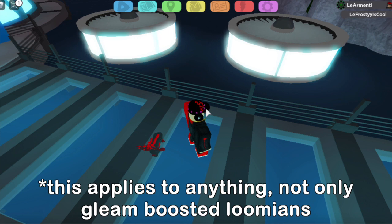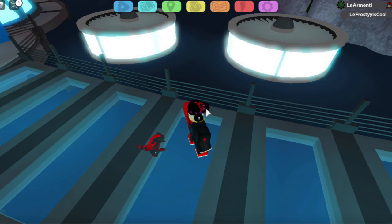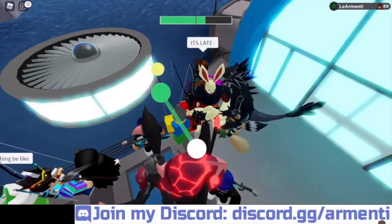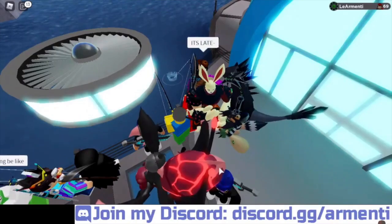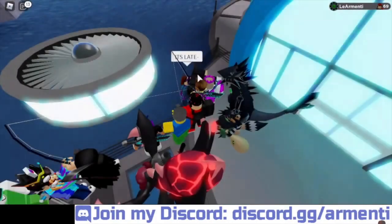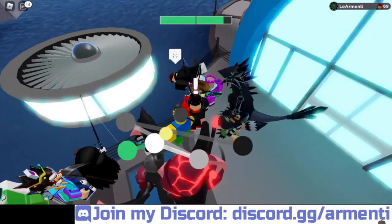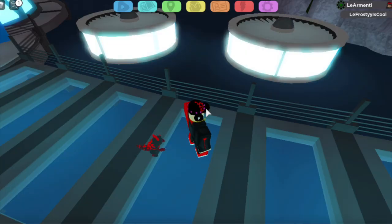So basically, if you do this while you fish, you will be increasing the chances of the Gleam by 25%. Let me show you what I'm talking about. What you're going to want to do is complete the fishing minigame as fast as possible. If you do the fishing minigame before the green bar goes down the line in the middle, a green circle will appear. This means that your chances for the Gleam in the current encounter have been boosted by 25%. It's pretty cool to know that you can get better Gleam chances if you do the minigame as fast as possible.